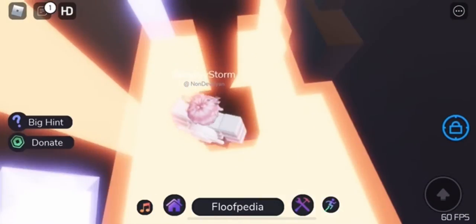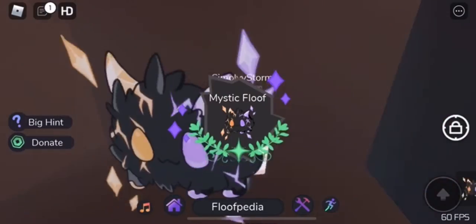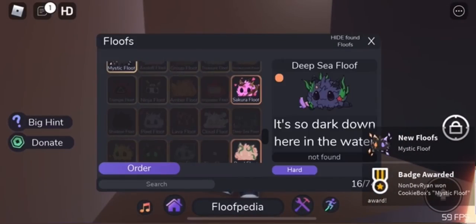You just need to get across the whole obby, and then once you do that, it should be at the end of the obby for you to claim. All you want to do is touch it, and you should receive a badge at the bottom of your screen. That's how you get this floof showing up in your decks in the medium category.